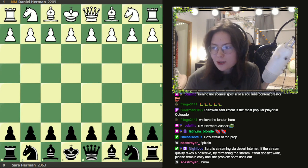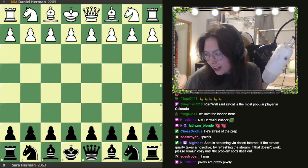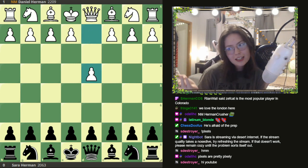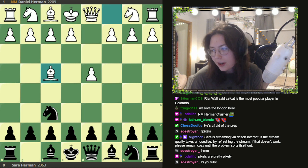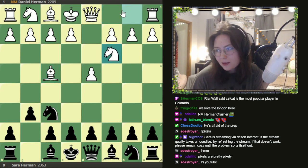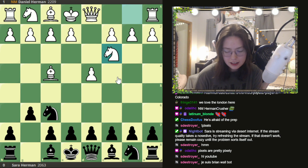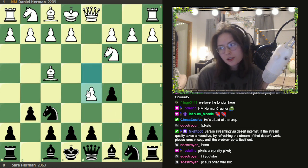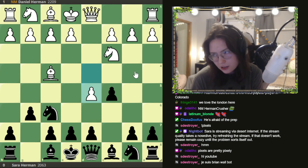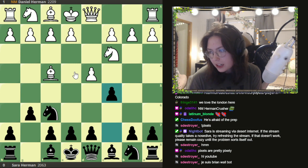I played Daniel on Tuesday again. He played d4, I played knight f6, and he played a London — I guess he's afraid of my prep, which I don't have any of. After g6, knight c3, he's playing a Jobava London like everybody does now. I falsely remembered that c5 was what I should play here, but it's just a bad Benoni. He didn't take advantage of c5 anyway and just played e3, which is not a challenging move.